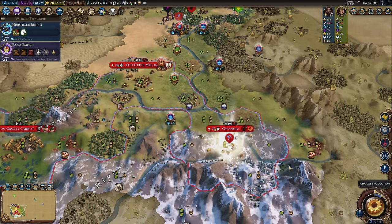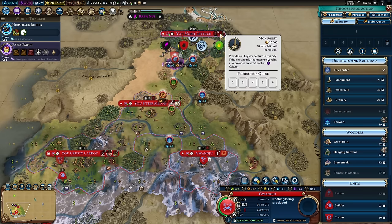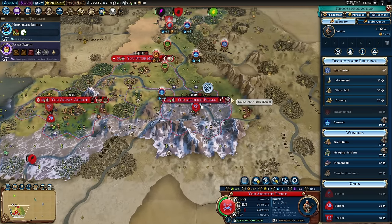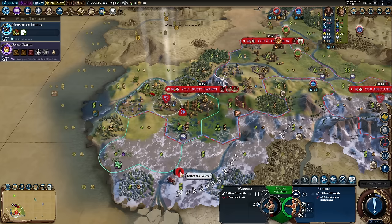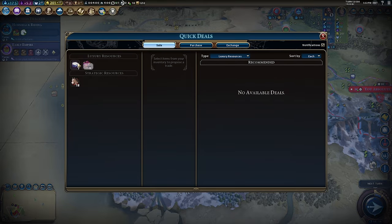City number four — I haven't got the Ancestral Hall yet so I can't get the three-charge builder, but that's okay. Unlike in my northern city I'm not going to run the monument first here — I'm going to go for the builder first. Your fourth city of course needs a damning insult — 'you absolute pickle.' This warrior has been flirting with attacking me for some time and I'm getting bored — either attack me or don't. There's a plantation, so I've got another source of sugar — keeps my cities nice and happy, also gives my capital a tiny bit more housing.